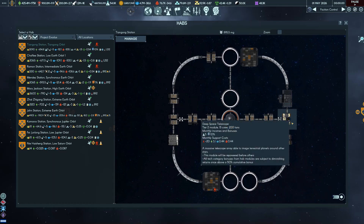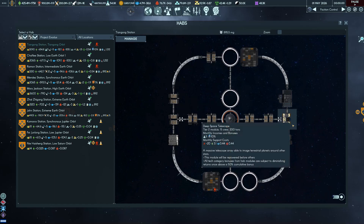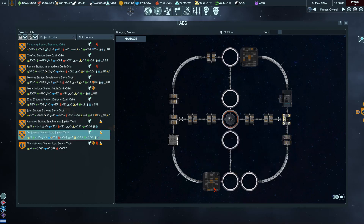So you get to the point where you have to build this deep space telescope. You have to build that, and then this telescope looks around for a while until it finds a suitable star system to send your starship to. I built that and did that.